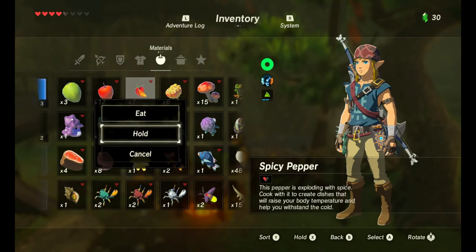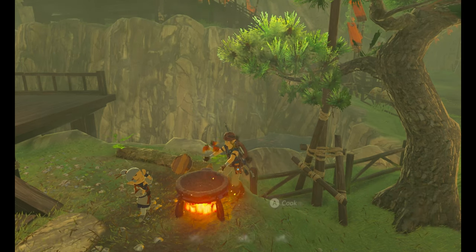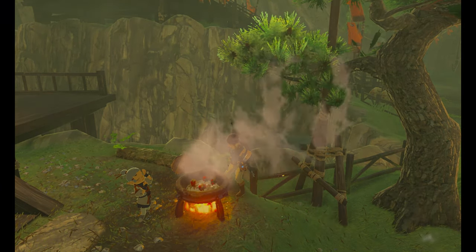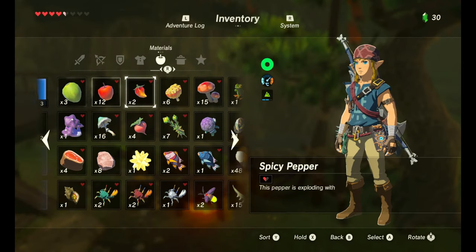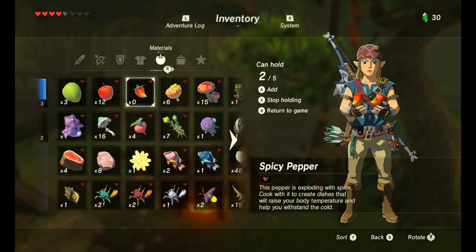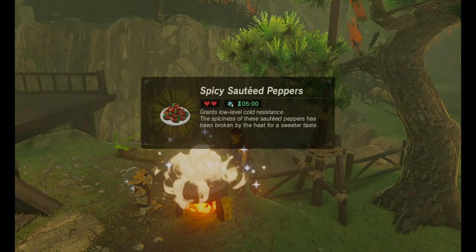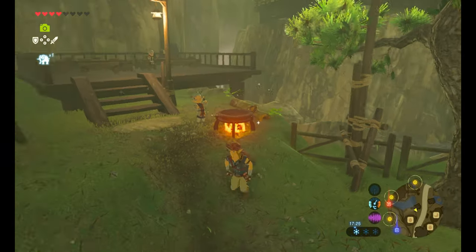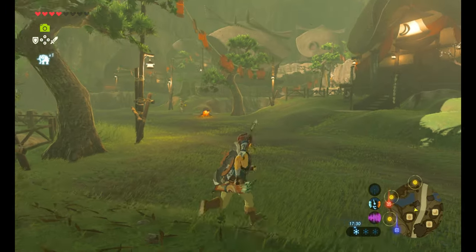So here I am in Kakariko Village. I'm going to get the spicy peppers, hold five of them, and cook them. You get 12 minutes 30 seconds of resistance time. I'm going to cook another two more — depending on how many you cook, you get different times. So with two, you only get five minutes. With five peppers, you get 12 minutes 30 seconds.